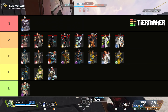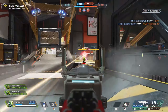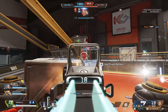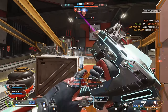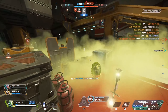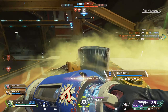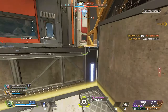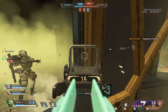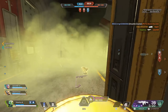Moving into the controller legend category, we start with Caustic, and I gave his ultimate B tier. With the way his gas works now, you can actually use medkits to outheal his gas — and I think that is the big setback that keeps Caustic from being a good legend again. The reason I still think his ult is decent is because it can be used defensively and offensively, so it has a little bit of flexibility. Realistically, the only solid counter to Caustic is another Caustic. His ult is very niche and isn't that strong unless you're inside a building.